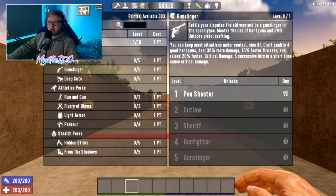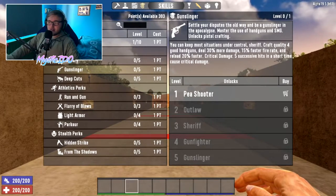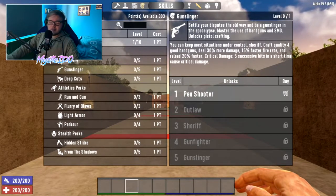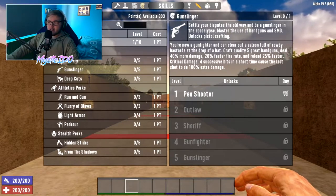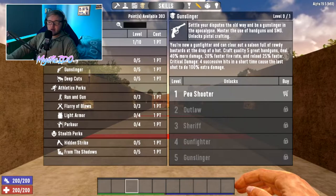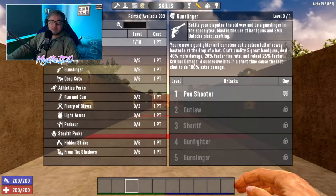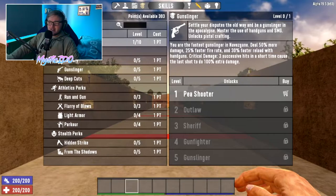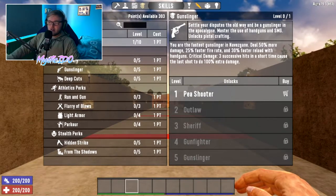At tier 3 you can craft quality 4 good handguns, deal 30% more damage, 15% faster fire rate and reload, 20% faster, with critical damage triggered by 5 successful hits in a short time. At tier 4 — Gunfighter — which needs Agility level 7, you craft quality 5 great handguns, deal 40% more damage, 20% faster fire rate, 25% faster reload, and critical damage is triggered by 4 successful hits, causing the last shot to do 100% extra damage. At tier 5 — Gunslinger — you need max Agility.